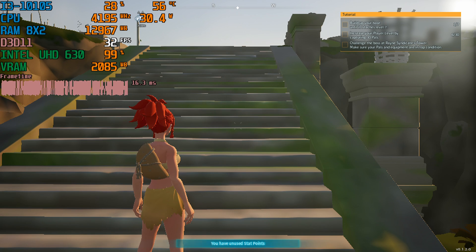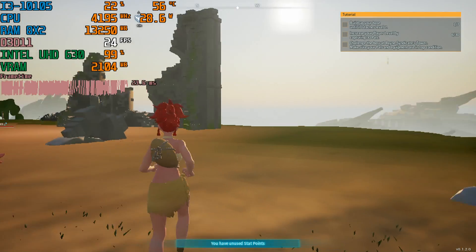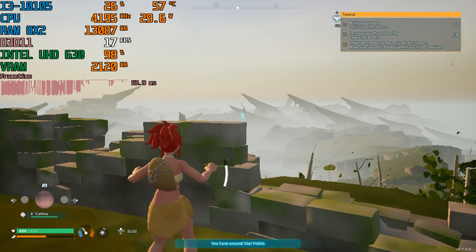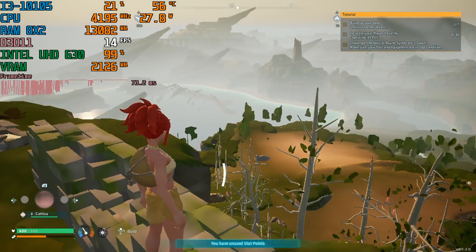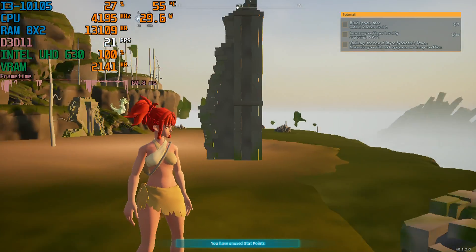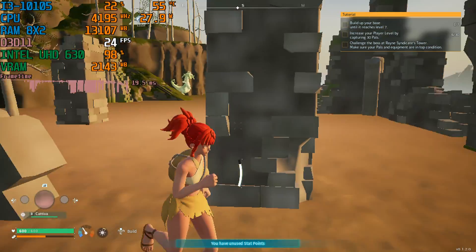Just ask yourselves: how badly do you want to play Palworld on integrated graphics? Hey guys, welcome back to Jimmaru 16, I am your host Jivon, and today we have a brand new benchmark — Palworld for PC. I'm running this on my Intel Core i3-10105 with the Intel UHD 630 integrated graphics, with 16 gigabytes of DDR4 dual-channel RAM, which doesn't seem to be enough on integrated graphics, I might add. This is a very, very low-end config to run this game.